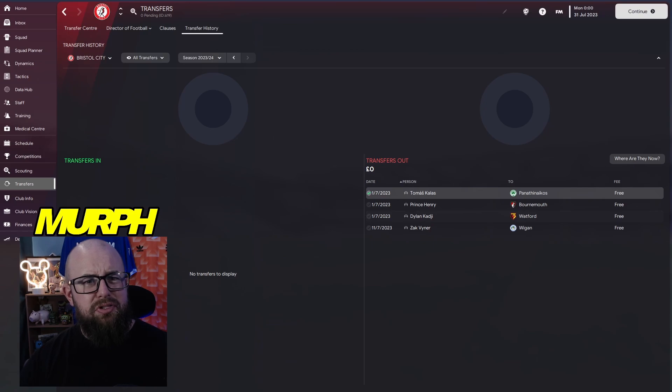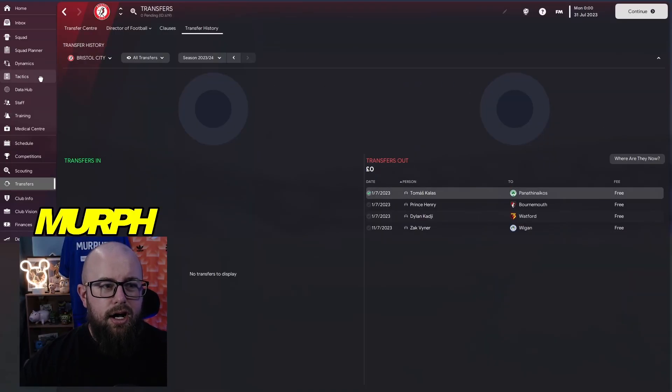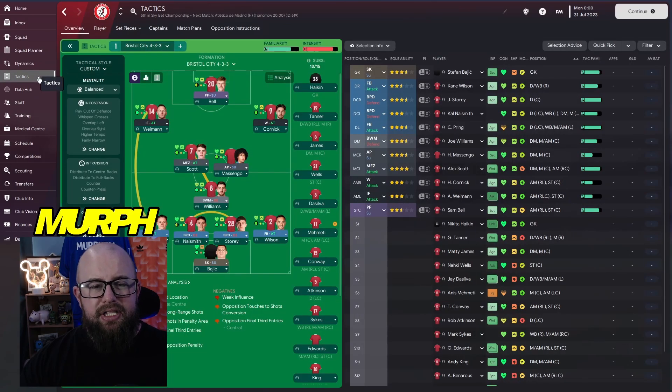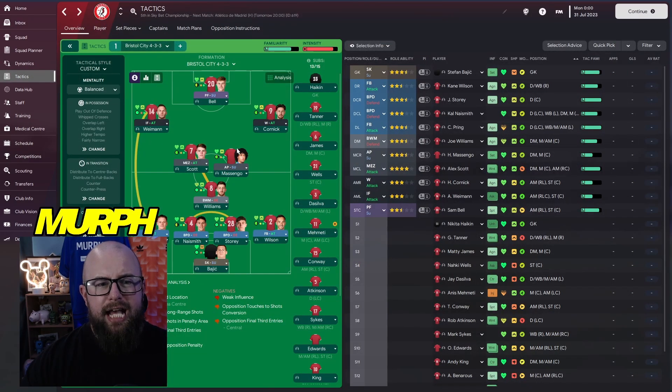Coming back for season two we've brought no one in so far on July 31st. We've let some players go: Thomas Kallis to Panathinaikos on a free, Zach Vines to Wigan on a free. We're still playing the 4-3-3. We've brought Masengo back from his loan — he's 22, high work rate, good tackling at 14, and I'm hoping he can provide the midfield depth we really need this season.